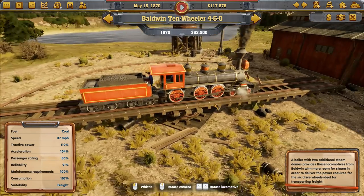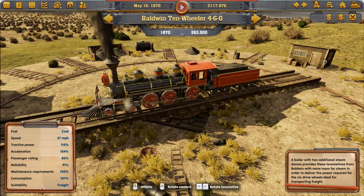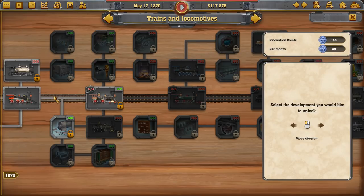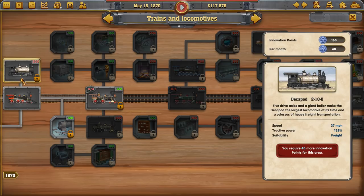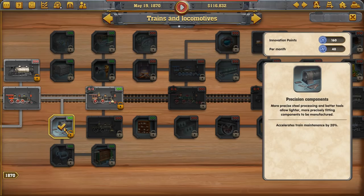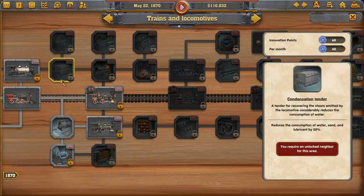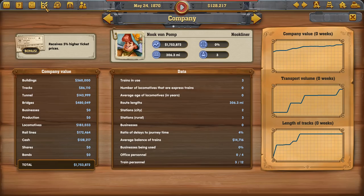There's an engine shed where we can see the available trains — the 10-Wheeler and the Decapod. We can eventually go up to the Inyo 4-4-0, but we have to unlock three upgrades first. We unlock precision components — precise steel processing and better tools allow lighter, more precisely fitting components to be manufactured. We can get the Decapod as soon as we get 200 innovation points.